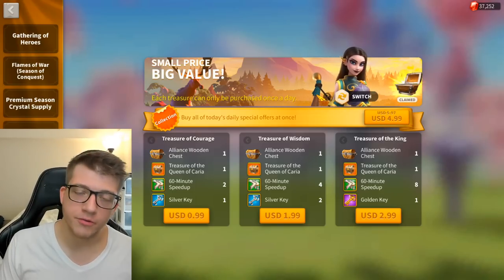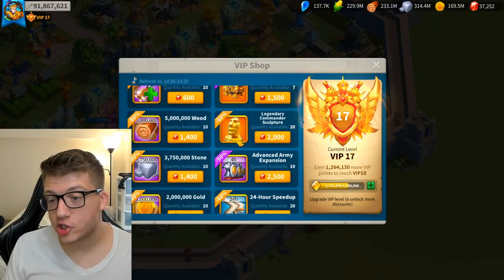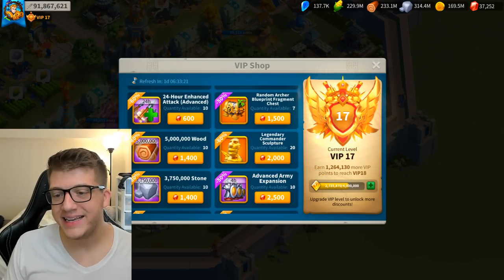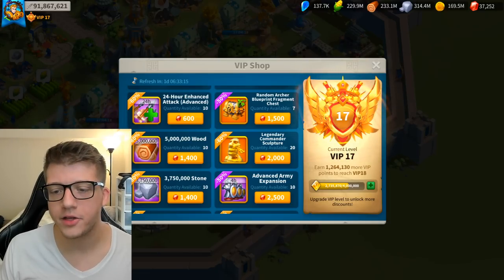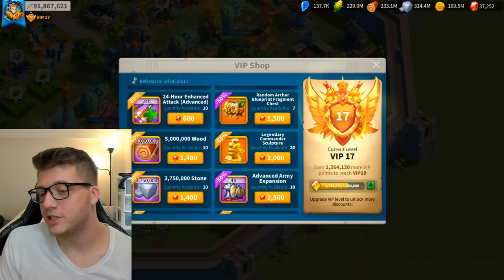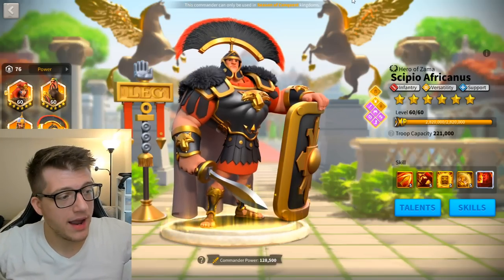Especially if you buy it during Recharge Rewards as well. For mega whales, you can purchase 20 universal legendary commander sculptures directly in the VIP shop for 2,000 gems each — expensive and not great value, but an option if you have the resources.